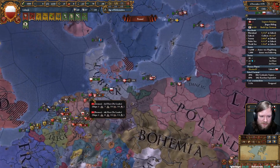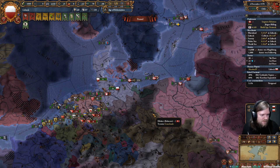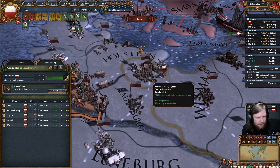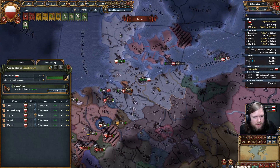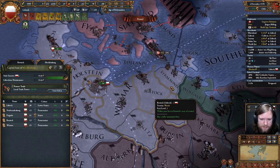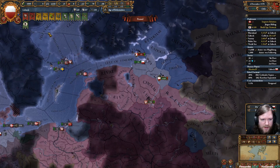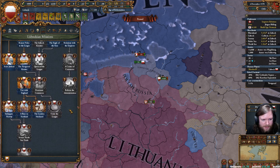We are playing as Lübeck — we started as just this little one-province minor, but we do start as the head of a trade league. We've been steadily growing: our mission was getting Wismar and Rostock, then we needed to take out Gotland, and most recently Novgorod. All of this is so we can go on the path towards uniting the league, which we are well on the way to doing.